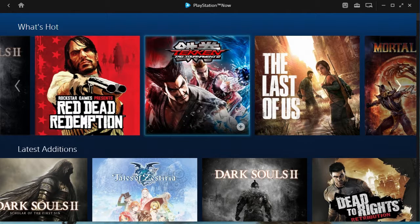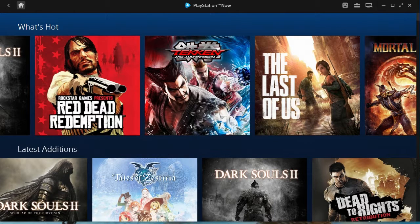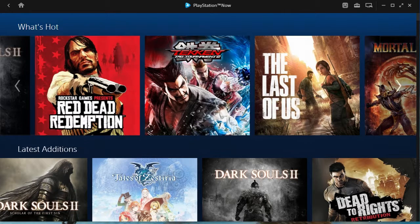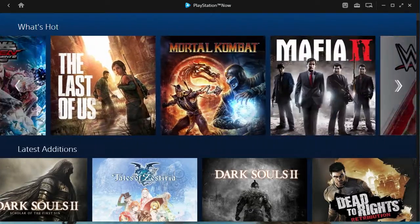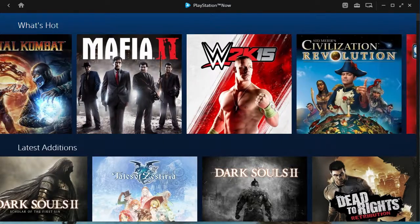Sony recommends 12 megabits or better, with a minimum requirement of 5 megabits per second. But with 5 megabits per second, do expect some frame drops, stuttering, or lower quality. So this is the home menu for PlayStation Now. I can just scroll through their list of games and any game I want to start, I can just click start. It's like Netflix basically — you can add it to your list or just play the game right away.